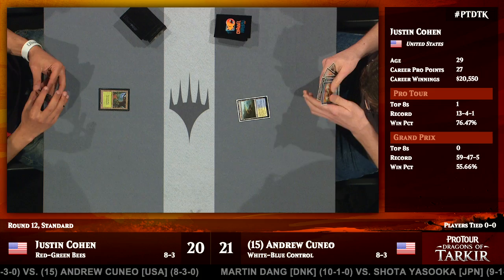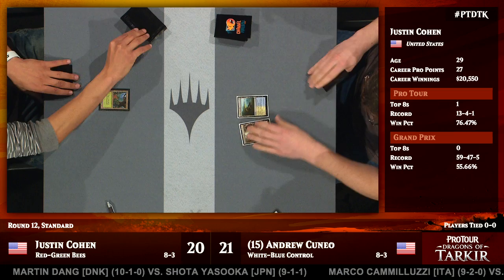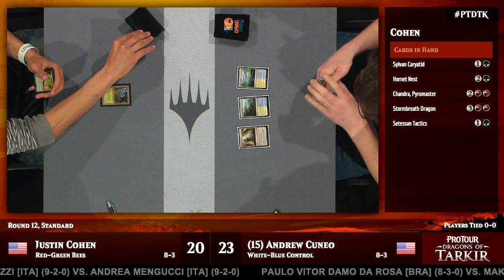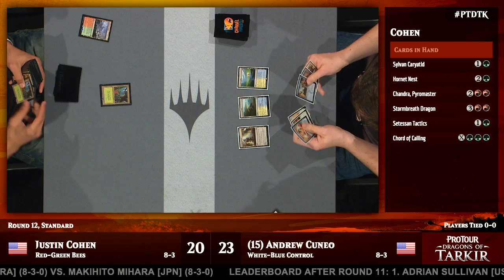This is kind of an interesting deck, and in some respects it's Justin Cohen playing to type too. Thinking about what he did at Pro Tour Fate Reforged, he played a deck that was a little bit out on the edges — the Amulet deck, which had fantastic matchups against people who weren't prepared. This Red-Green Bees deck is kind of doing the same thing. It's got lots of ways of making the most out of Hornet Queen and Hornet Nest. We see a Court of Calling in Cohen's hand that might potentially get a Hornet Nest over and above the one he already has.